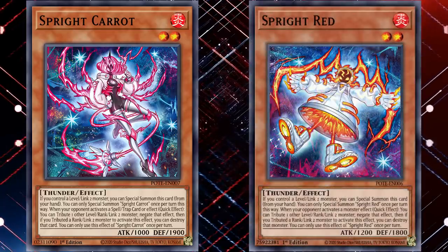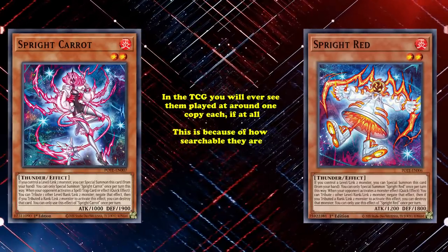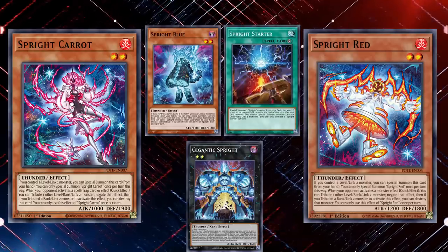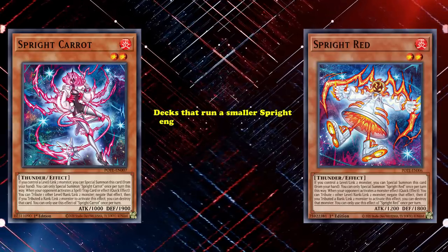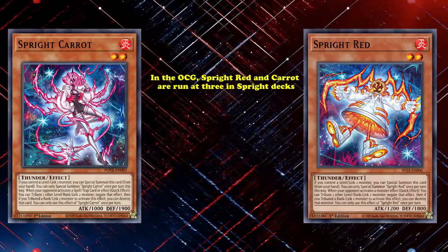In general, Red and Carrot are excellent pieces to the Sprite engine that make the deck's end board a lot stronger, but in the TCG you'll only ever see them played at around one copy each, if at all. This is because of how searchable Red and Carrot are, as Blue, Starter, and Gigantic can get you either one or both very easily, allowing you to customize your end board to the matchup. But in the OCG, Sprite Red and Carrot are run at 3 in Sprite decks, due to a recent limitation of both Jet and Starter on the ban list, which makes the deck a lot less accessible.